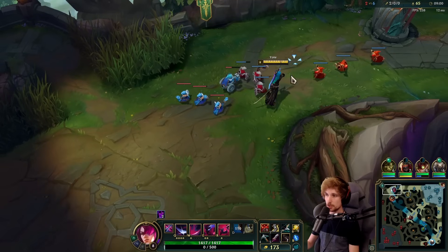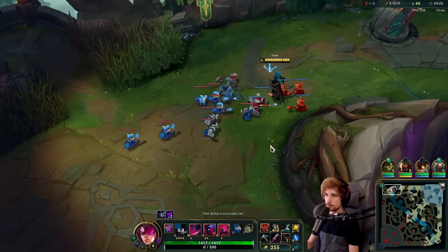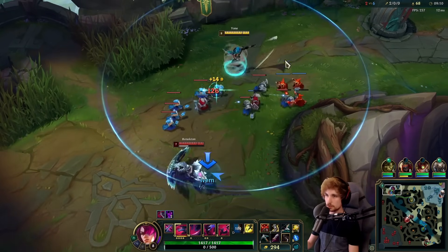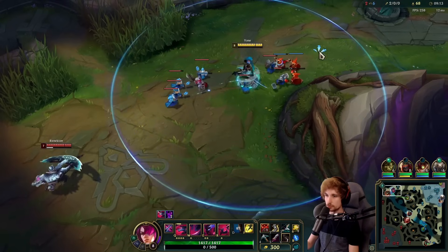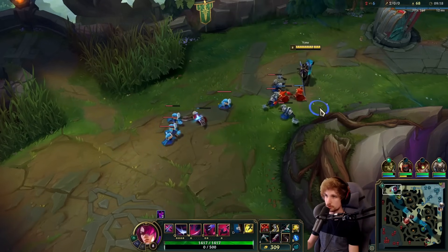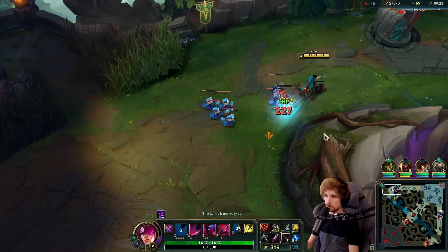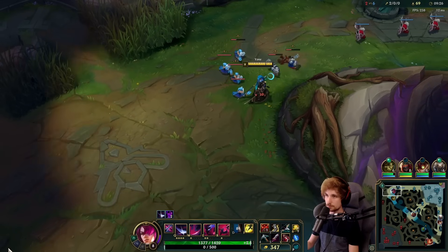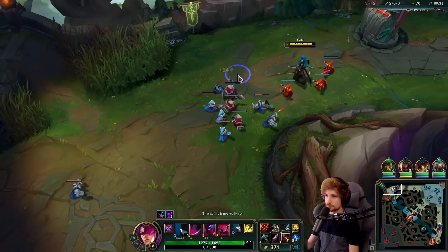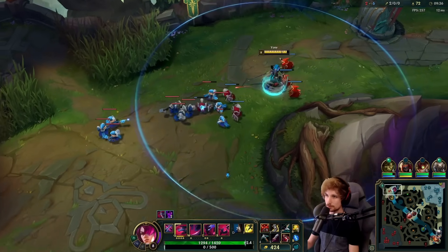Let's freeze this up here. The reason is because we got Ivern on the top side jungle camp, so if I freeze this and ping for it, we might actually get a kill because Renekton is forced to move forward to get the farm, putting himself in a very awkward position. I think he might be aware of Ivern though since the moment he showed up he walks away. Yep, there's the fight.